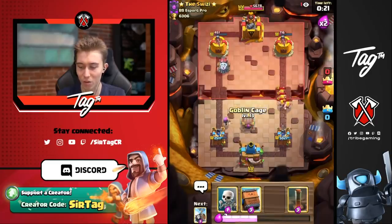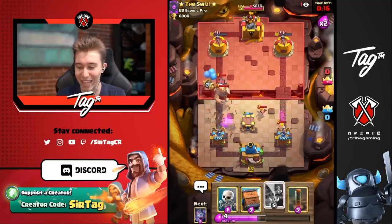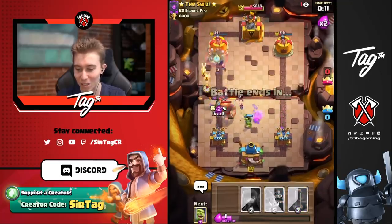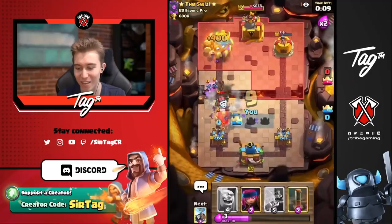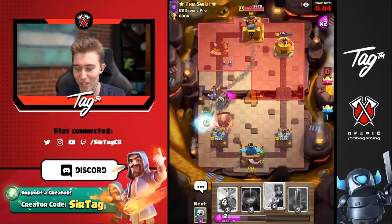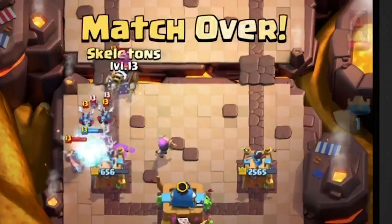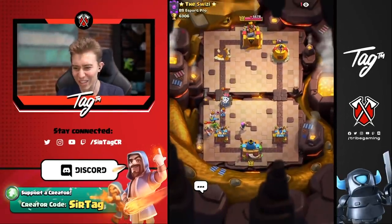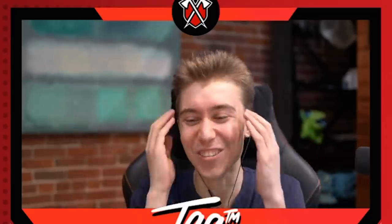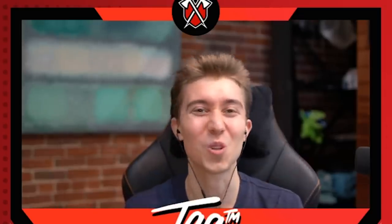Going in for goblin cage and skeleton barrel to bait out the zap, then getting bats down. He arrowed it — that means he has no answer! Going skeleton barrel on offense to take the tower while using royal delivery on defense. We'll walk away with the W. Even if the sparky targets the goblin cage brawler we won't take enough damage. GG well played — we would have taken the right side easily with royal hogs anyway.